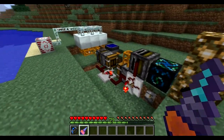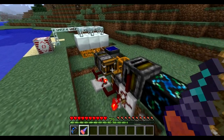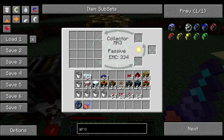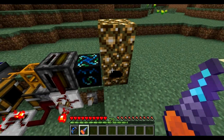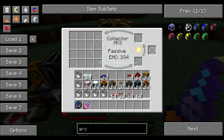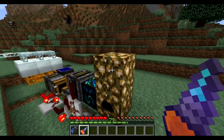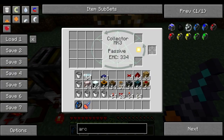First let me show you how the system works and then I'll show you how to build it. First you have an energy collector from Equivalent Exchange — a Mark 3 collector — and what it does is basically collect energy from the sun or a glowstone block above it and generate EMC.